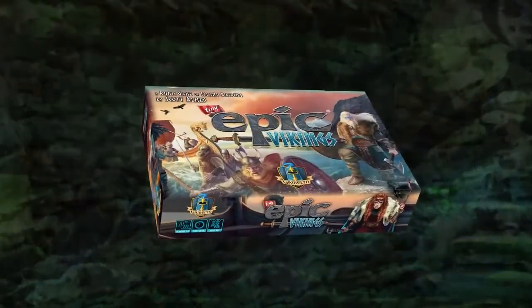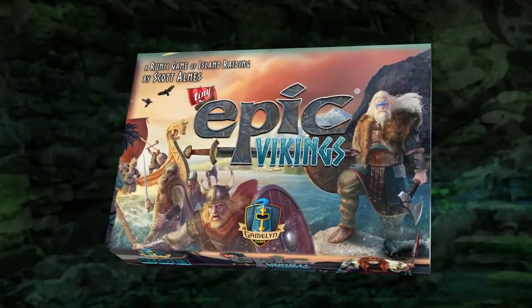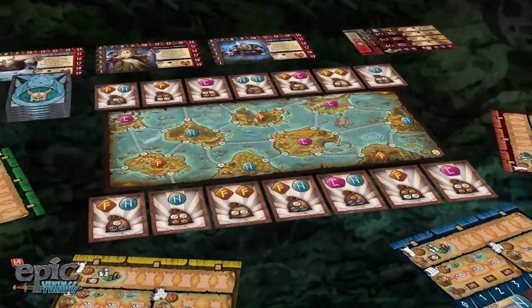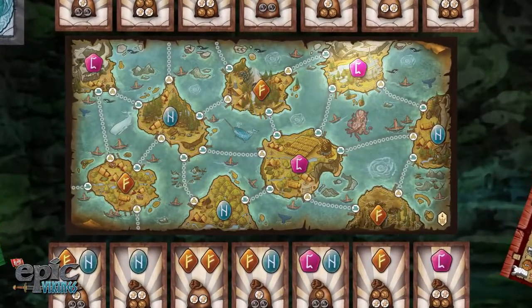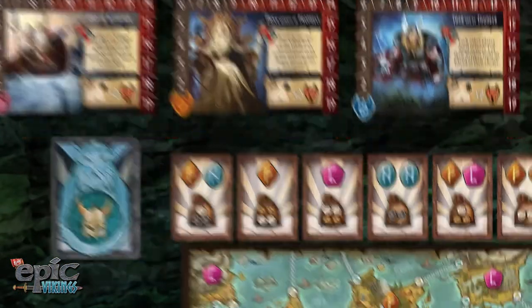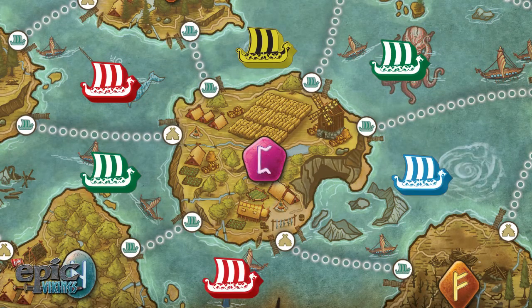Tiny Epic Vikings is a fast-playing one-to-four-player strategy game where you will compete to control the frigid seas and earn the favor of the gods. It is the first in the Tiny Epic series to feature a foldable game board, showing a highly detailed map of the runic isles. The map is dotted with islands, each possessing a rune that channels the power of one of the three gods. Each island is surrounded by harsh fjords that only the bravest explorers and raiders dare venture in.